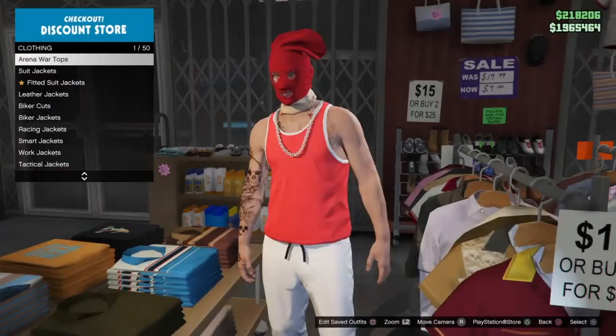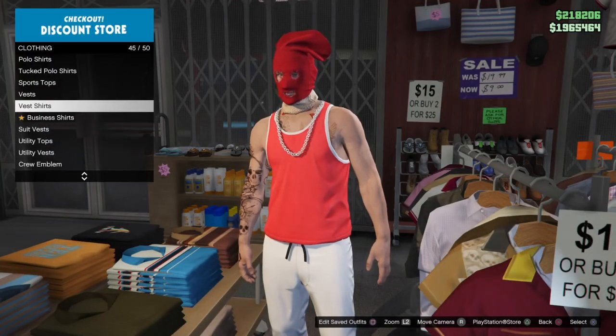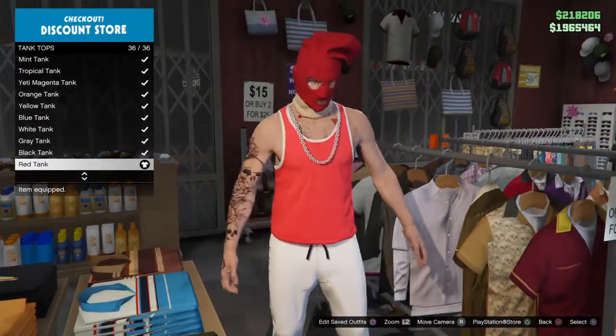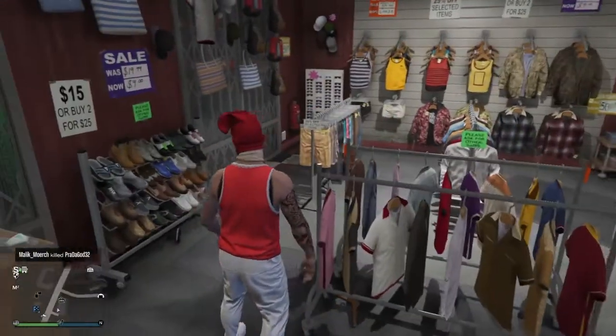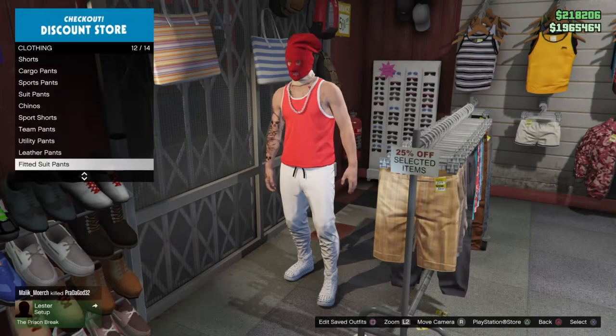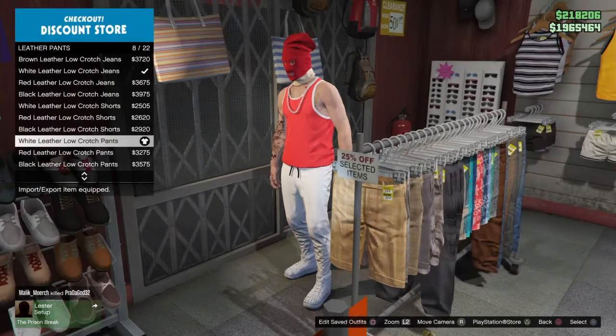Go to the top section, go to tank tops, and get the red tank — number 36 out of 36. Then make your way to the pants section, go to leather pants, and get the white leather low crotch pants — number 8 out of 22.